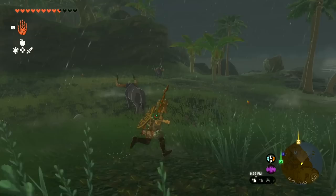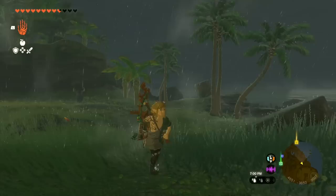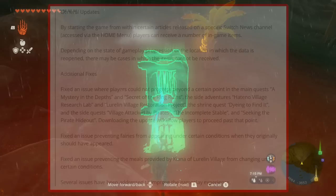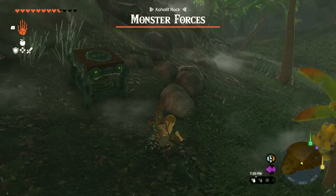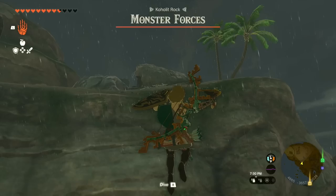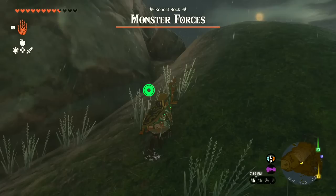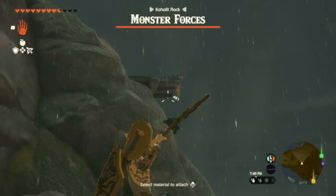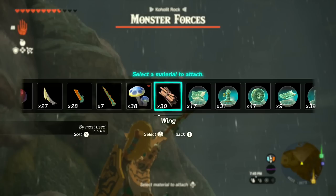Now there are additional fixes in this update — quite a number of things covering issues where you can't progress or bugs in certain circumstances. They also fixed an issue preventing fairies from appearing under certain conditions, and fixed an issue preventing meals provided by Kiana of Lurelin Village from changing under certain conditions. Several issues have been addressed to improve the gameplay experience, though Nintendo never explicitly says 'performance fixes' in their patch notes.